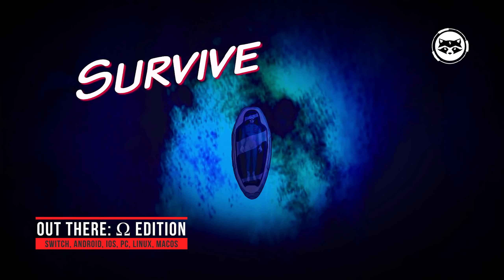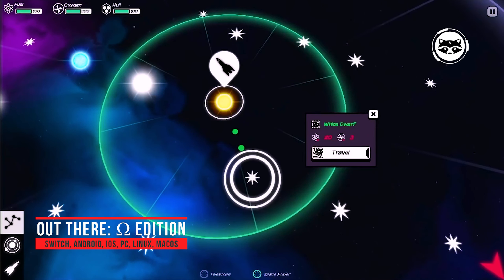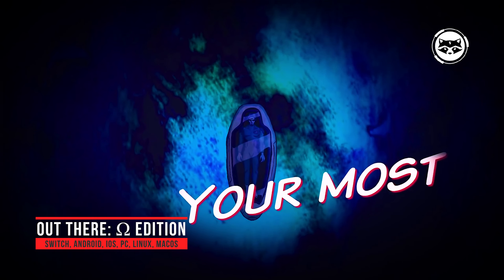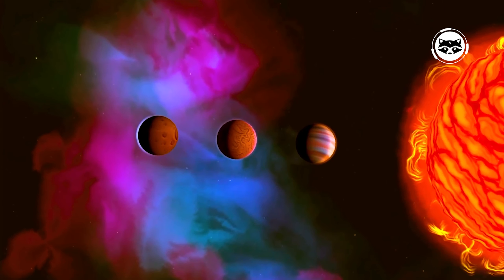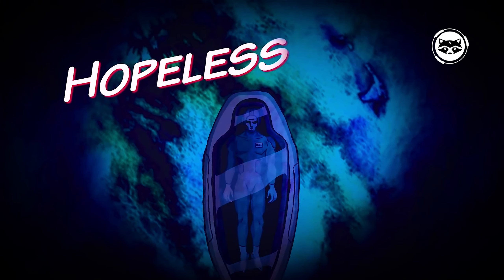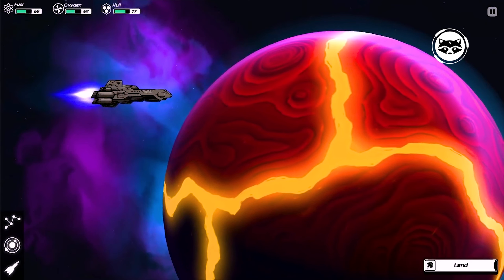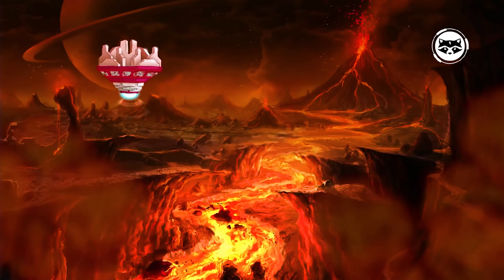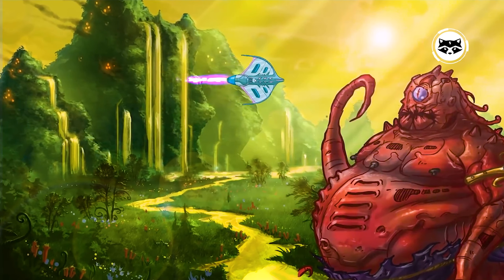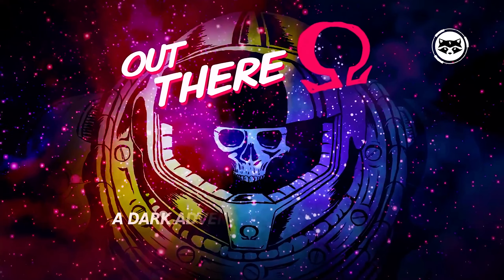Out There Omega Edition. A fantastic game focused on space travel and exploration, stylized as old-school comics. The hero wakes up after a cryogenic freeze in an unknown galaxy, after which he begins a dangerous journey home, replenishing resources and oxygen, discovering new planets, encountering amazing life forms, and so on. One of the most original space games on Android, making the most of the features of the roguelike genre.